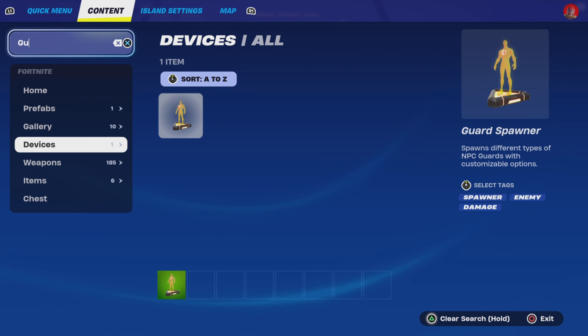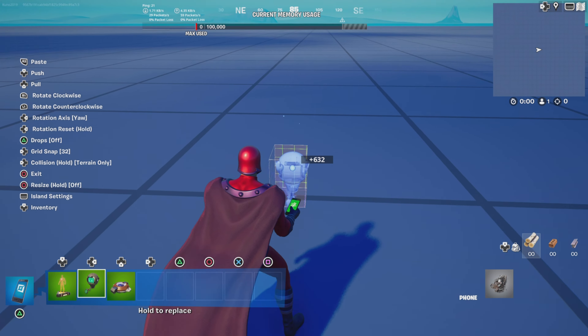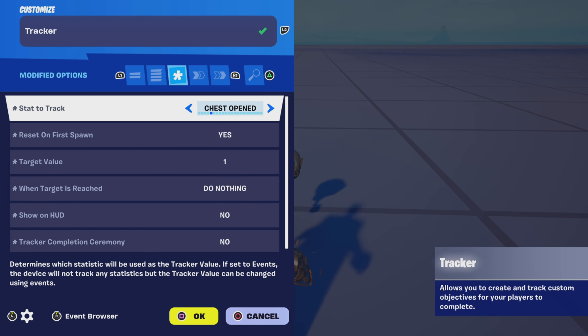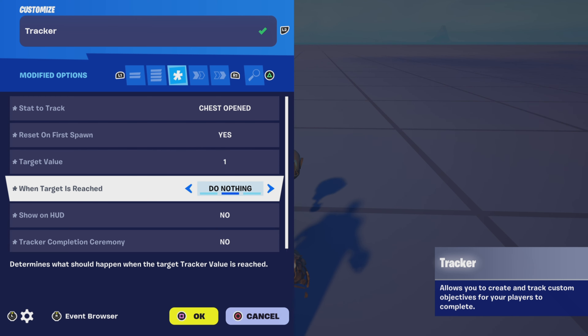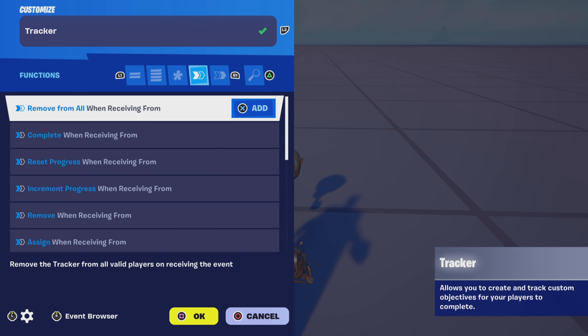First you're gonna grab a tracker, then grab an item grantor. Place down the tracker and copy these settings: stat to track — chest opened, reset on first spawn — yes, target value — one, when target is reached — do nothing, show on HUD — no, tracker completion ceremony — no.